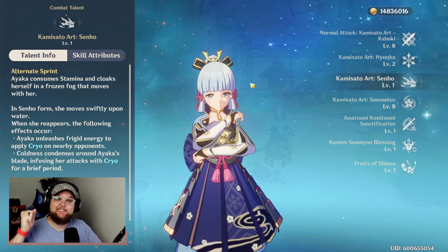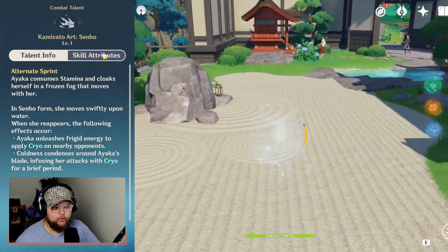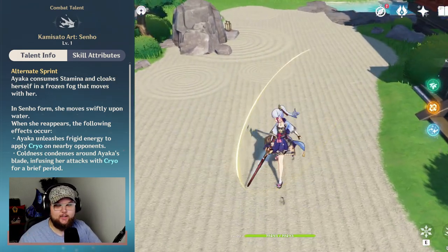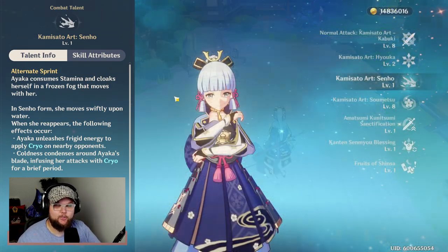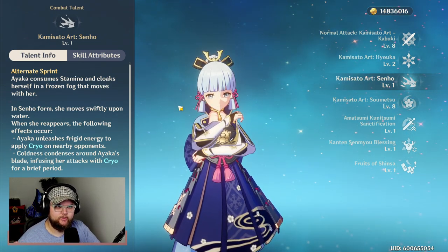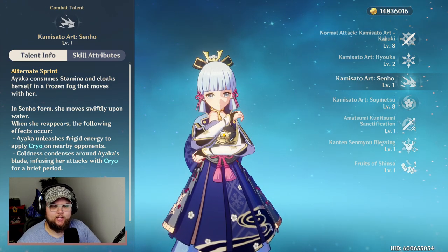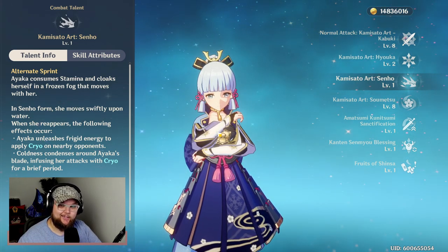We also have Kamisato Art Senho, the talent we mentioned earlier — her unique dash, very similar to Mona's. It's just an alternative sprint where she goes underground into a puddle of ice and dashes across the ground. It does apply Cryo to enemies, and it infuses your normal, charged, and plunge attacks with Cryo for five full seconds. They updated it in 2.0, so it's not nearly as obnoxious as it was in previous versions, but it is still something that takes some getting used to — it's still kind of awkward sometimes.